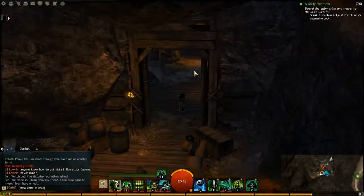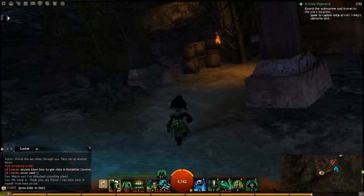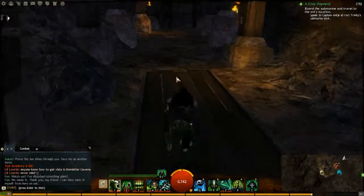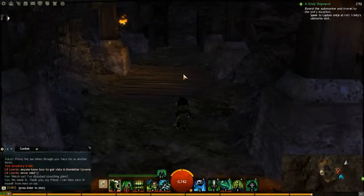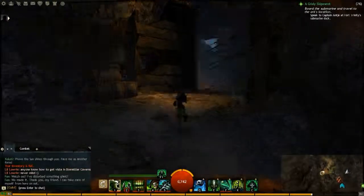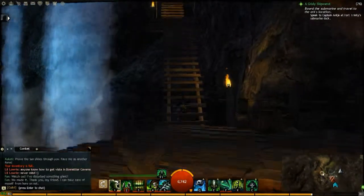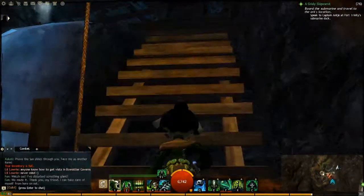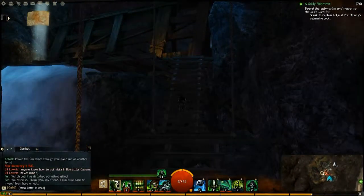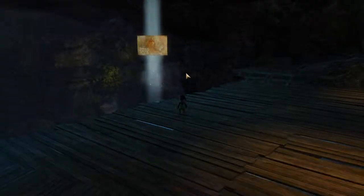Then you just take a right, and you want to come through this door here. Just follow the path around and up, and it'll bring you out on this wooden pathway here. You can just take the steps up, and the Vista Point is right up on top here. Thanks for watching.